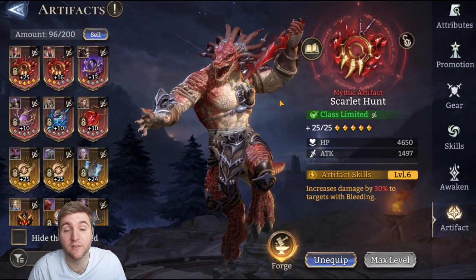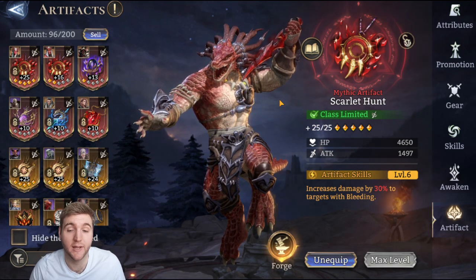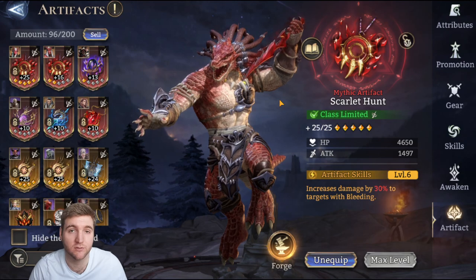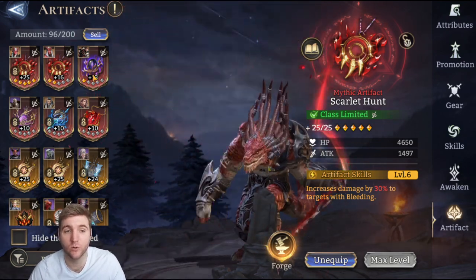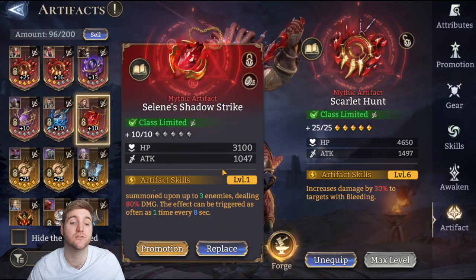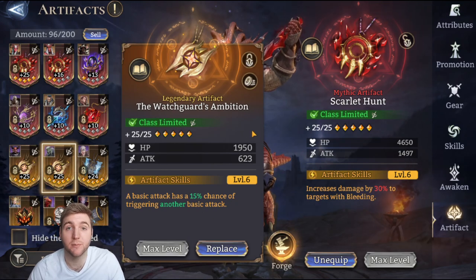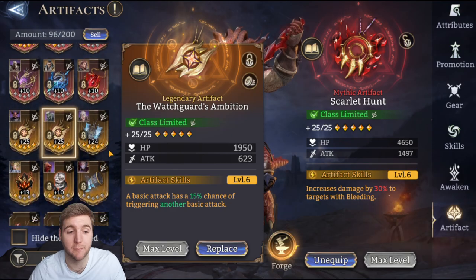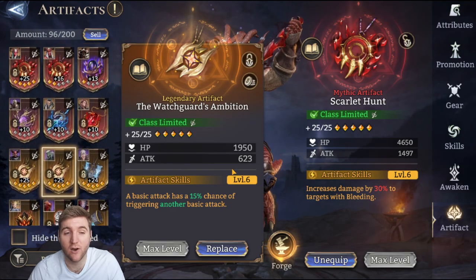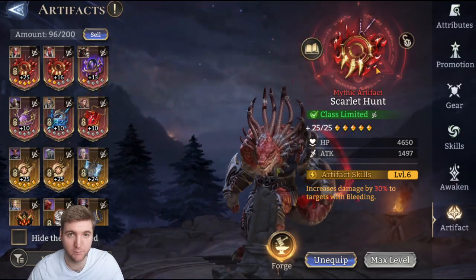For artifacts there really isn't a choice for Salazar — it is Scarlet Hunt or nothing. Scarlet Hunt increases damage to bleeding targets by 30% at max, or 20% without dupes. He's applying bleed constantly so that is just a flat damage increase. If you don't have Scarlet Hunt, Selene Shadow Strike or Watchguard's Ambition could work as substitutes, but you really want Scarlet Hunt — it's the be-all and end-all for Salazar.